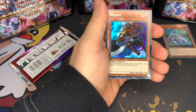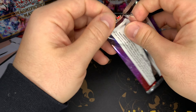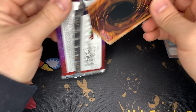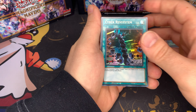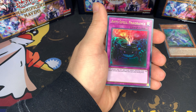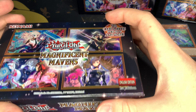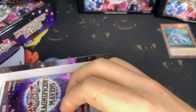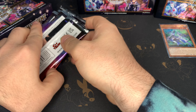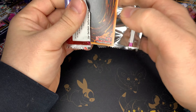Sword Soul Mo Yay, nice! I feel like especially on TCGPlayer there's just not a lot of them out there, so I don't think it's a very common pull. Sarah Pagen, Anti-Spell Fragrance, and Sword Soul. So far one box down and this is our second box, then we got four more to go.